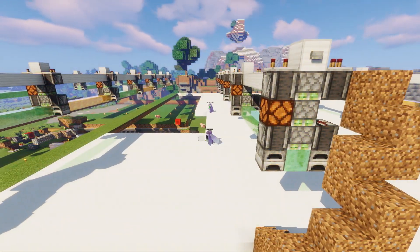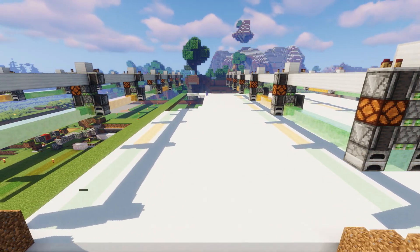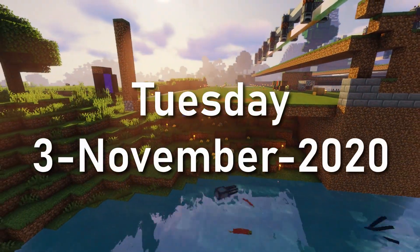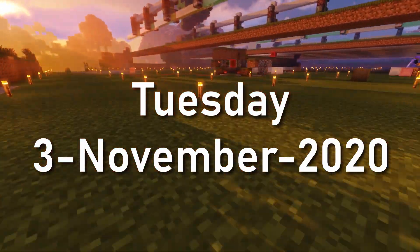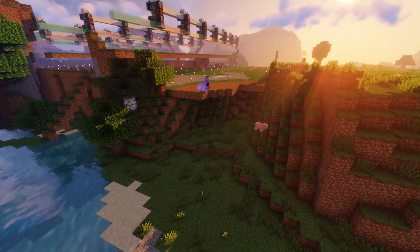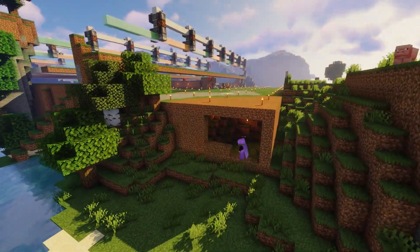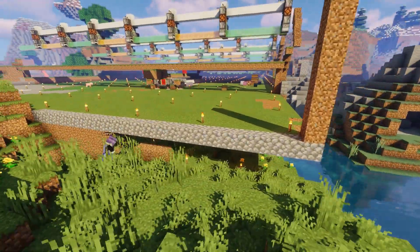The floor of the spleef arena is made out of snow blocks, and our spleef arena was huge so we had to gather a ton of snowballs first before we could create enough snow blocks for the entire arena. Luckily Lukas created a little snow farm that we could use, and in the end it took us about 45 minutes and an entire double chest full of iron shovels to gather enough snowballs for just half of the arena.